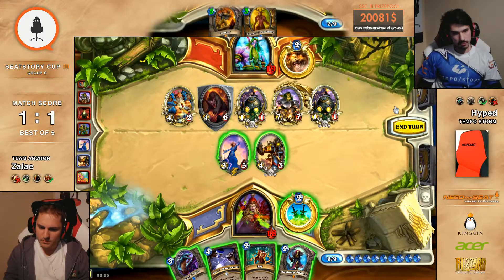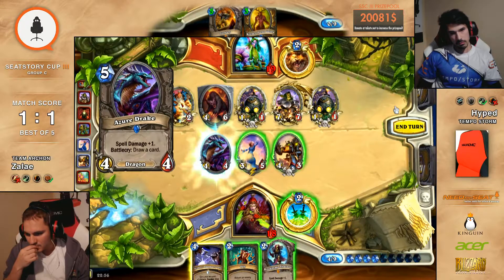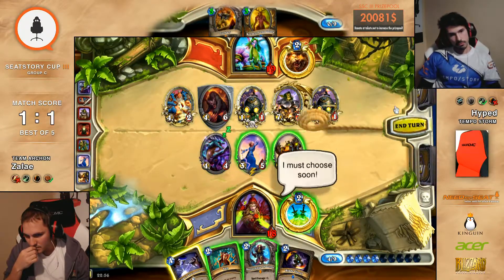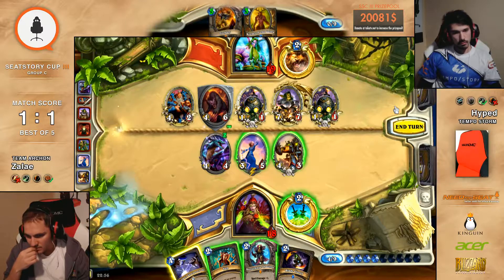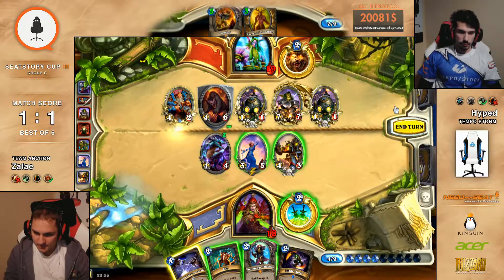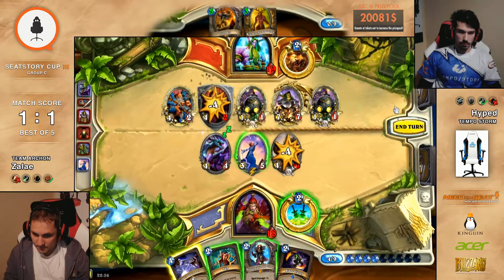What can you draw off the Azure Drake that actually helps you here? There are some things — maybe an Eviscerate. Oh, Blade Fury. It doesn't really help — I mean, it kind of does. You can clear everything except the Dr. Boom. Oh yeah, that's true — it's actually a pretty okay draw. I don't see it. It seems like if he does this, he's doing it for sure.